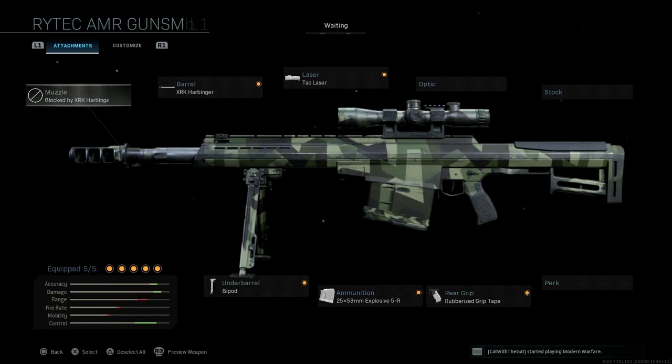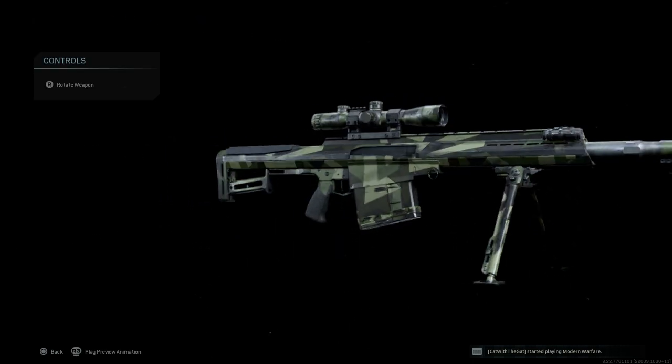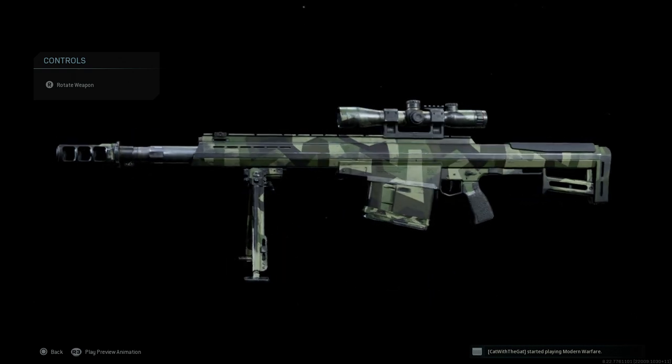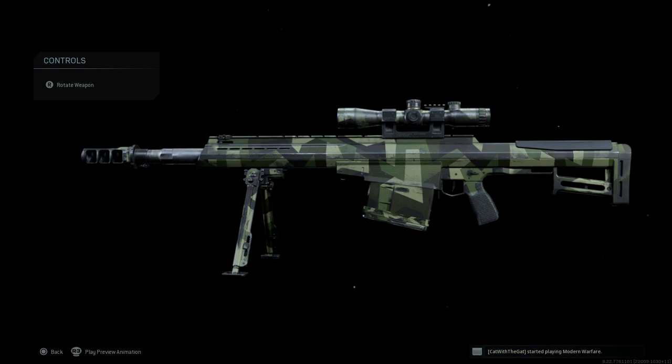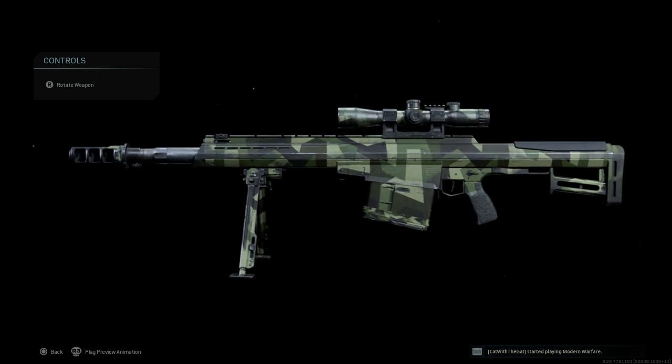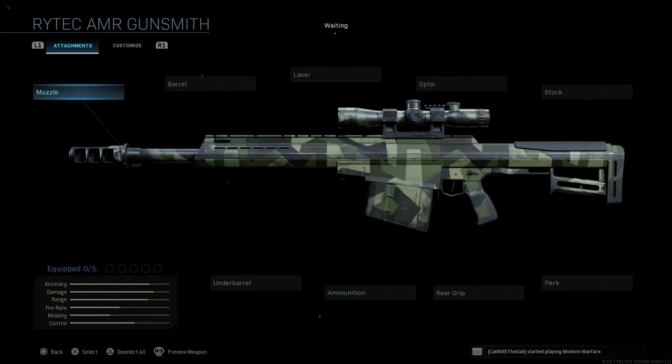Let me back out and take a look at the weapon build. This is the one you'll see in the gameplay. Here is our XM 109, built as best we can for recoil control as well as ADS speed. This is a very slow aim-down-sight weapon.